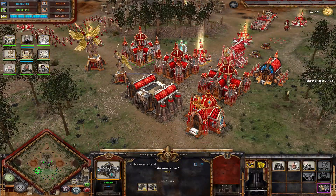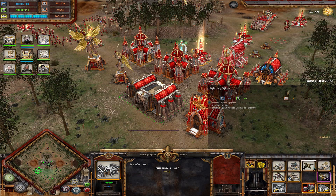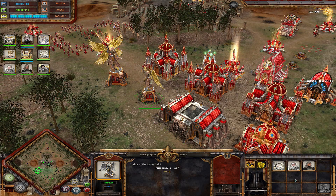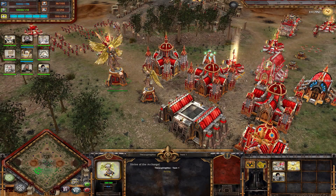For unit production buildings, you have the Adeptus Convent, which is your infantry building and has loud hailers. Then you have the Manufaktorum for your vehicles and your singular flyer, also with loud hailers. Then you have the Shrine of the Living Saint for your relic units — they share a cap, so you can only get one Living Saint. And then you have your Shrine of the Archangel, your titan building, where you get Saint Mina and Saint Silvana. They require the same as a tier one titan but are cheaper, costing only 300. If you get both, they are equivalent to having one tier one titan on the field. Your tier two titan is Archangel Alicia Dominica.